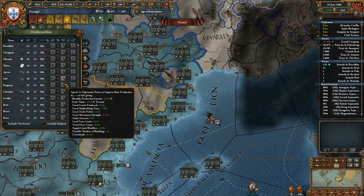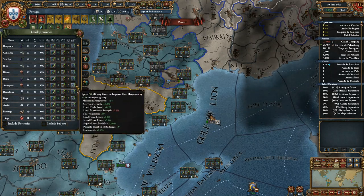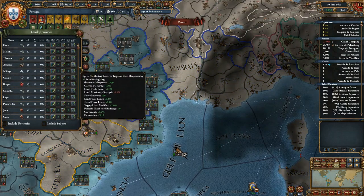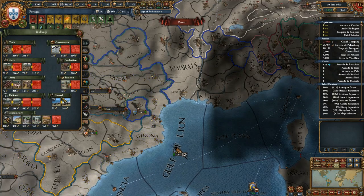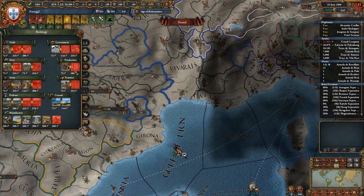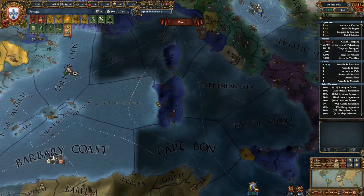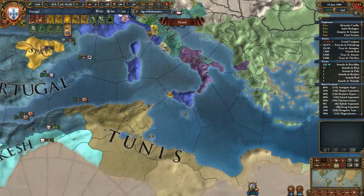Everything's looking good there right now. We could also do that one. And let's look at buildings again quick — those all need them. We could do all those trade ones though, and then many factories. That all looks good.